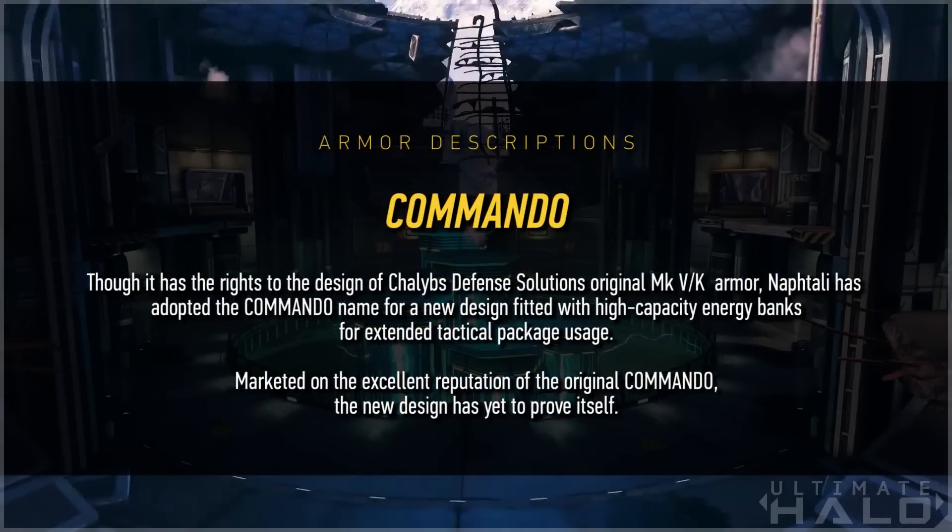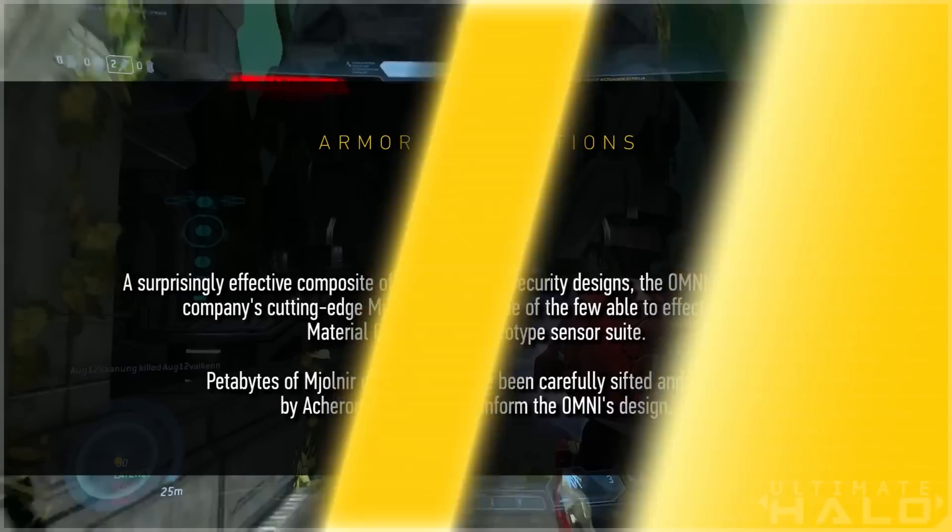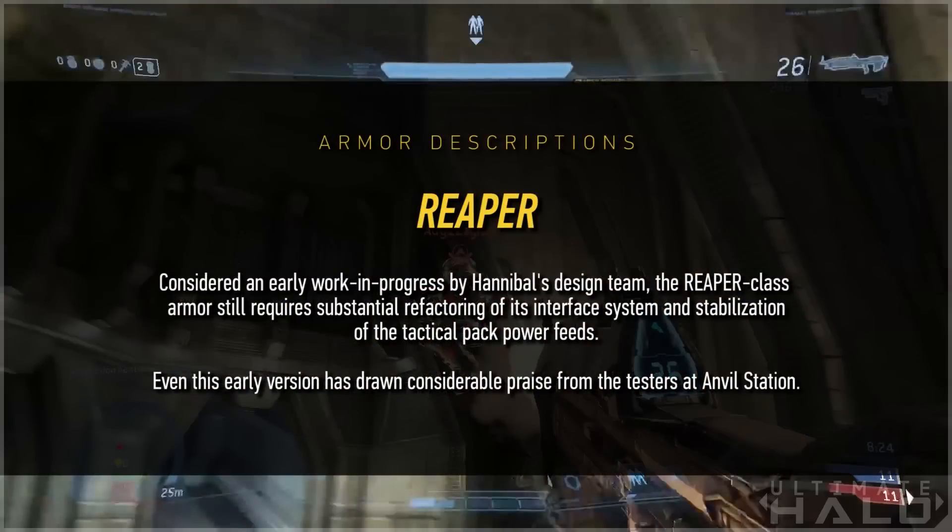Commando: though it has the rights to the design of Chalbus Defense Solutions' original Mark V armor, Neftly has adopted the Commando name for a new design fitted with high-capacity energy banks for extended tactical package usage. Marketed on the excellent reputation of the original Commando, the new design has yet to prove itself. Omni: a surprisingly effective composite of other Acheron security designs, the Omni is currently the company's cutting-edge Mjolnir suit and one of the few able to effectively use Materials Group's Gen-2 Armor Prototype sensor suite. Petabytes of Mjolnir combat data have been carefully sifted and analyzed by Acheron researchers to inform the Omni's design. Reaper: considered an early work in progress by Hannibal's design team, the Reaper-class armor still requires substantial refactoring of its interface system and stabilization of the tactical pack power feeds. Even this early version has drawn considerable praise from the testers at Anvil Station.